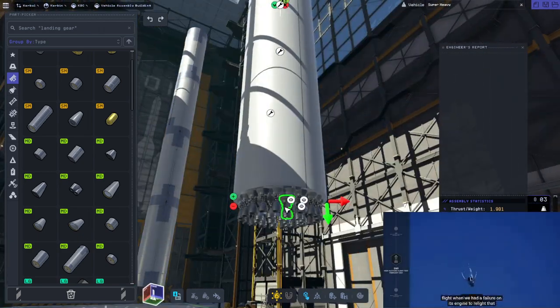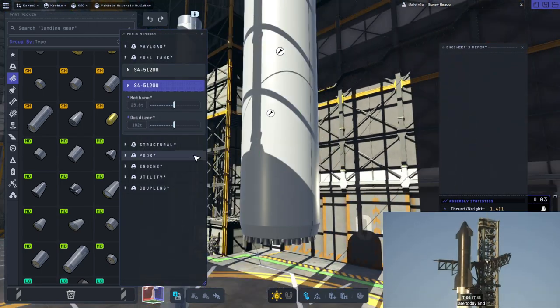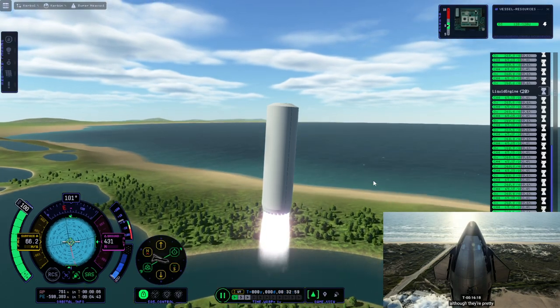I wanted to use the Swivels and the Reliance in order to get the 33 engines on the first stage. Of course you can't fit them on a 5-meter tank, so you need to use the fairing to make it look right, and that's what I've done here.